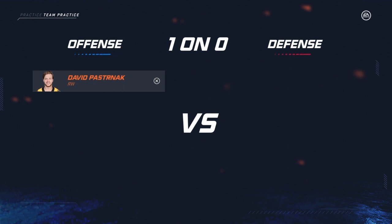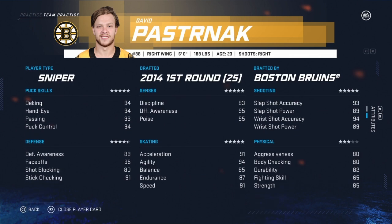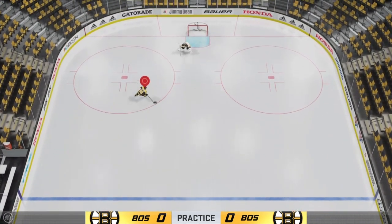Pastrnak has a unique combination of skills in the sense that he's an elite goal scorer, finishing this partial season tied for the league lead in goals with 48, as well as an equally gifted puck handler. Playing on the aptly named Perfection Line along with Bergeron and Marchand, he provides a lethal finishing touch and a flavor of creativity that meshes perfectly with his linemates. It's hard to believe that he only just turned 24.